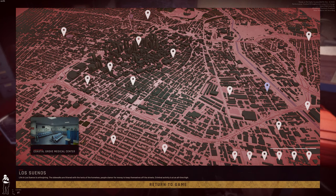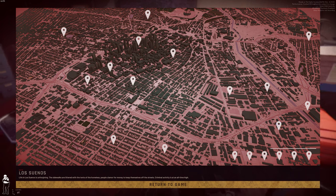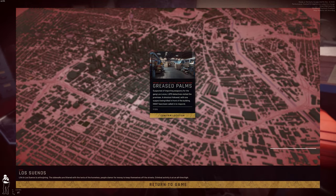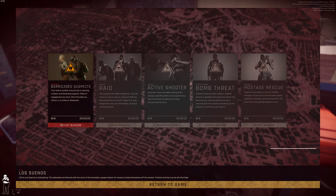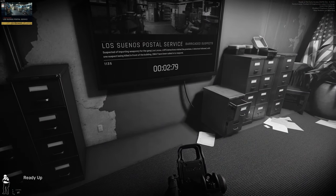Clearly some new maps. Coastal Grove Medical Center — I'll save that for another time so we can be at the hospital while at work. Los Suanos Postal Service — sure. Let me pull up my reading glasses and phonics notebook. Suspected of importing weaponry for the gang Los Locos — very original, LSPD detectives. Visited the premises, a shootout followed with one suspect being killed in front of the building. SWAT have been called in to respond. Barricaded suspects, some civilians, some bad guys. Rescue civilians — no problemo.